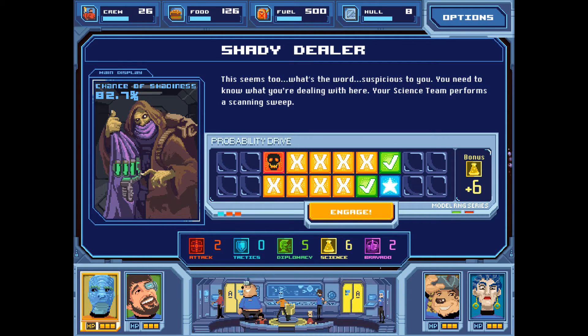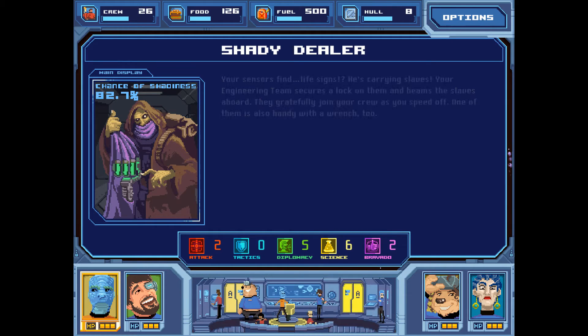If we had more than eight science bonus that would turn all eight X's into successes — you can't get rid of the critical failure. And then one or more green check marks would become blue stars for critical successes. If you were to get really high bonuses, which in the Wilkie May is not very likely, critical success is pretty awesome. We'll continue here and see what we got.